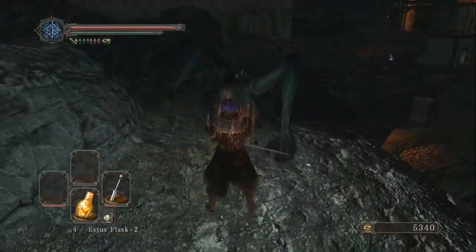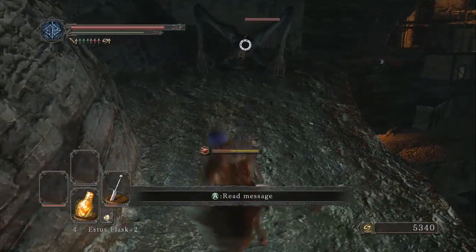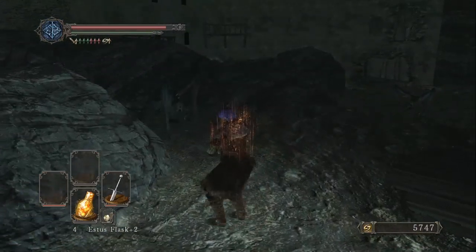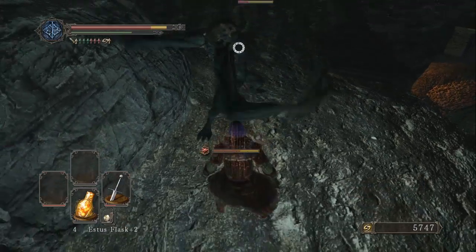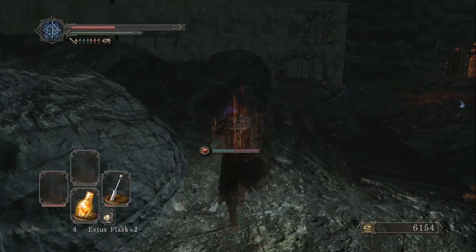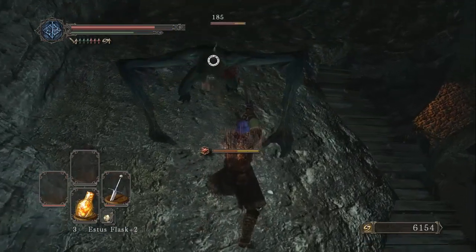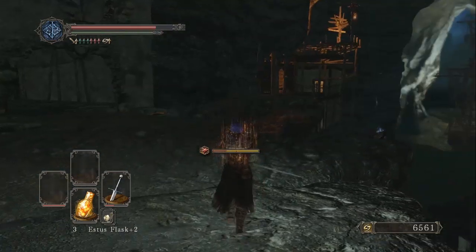We've got some more of these weird long-armed dark creatures. They're weird in the fact that sometimes I break their poise really easily — I break it and he dies. Other times their poise doesn't break, and it's not really consistent. I don't know if I'm not doing enough damage or if it's my position on where I'm hitting them. The smart thing would be to hit him once with the running attack — if his poise doesn't break, he just doesn't attack because of the AI.